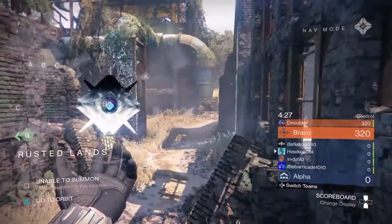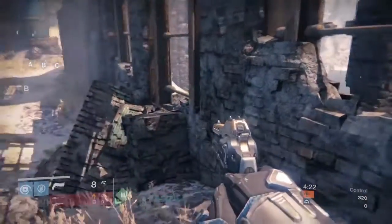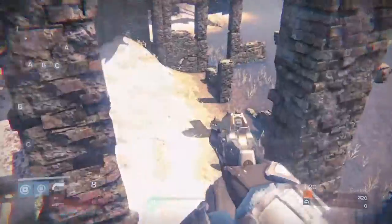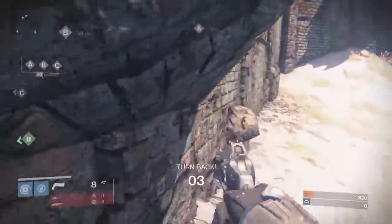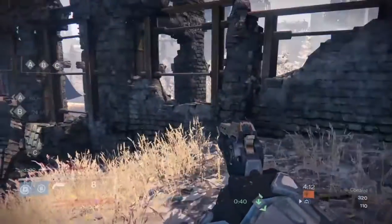Here we are on Rusty Lands. This ghost is going to be a little bit difficult one. You have to go over this, hop it, grab the ghost — I've already gotten it — hop back, and you're good.